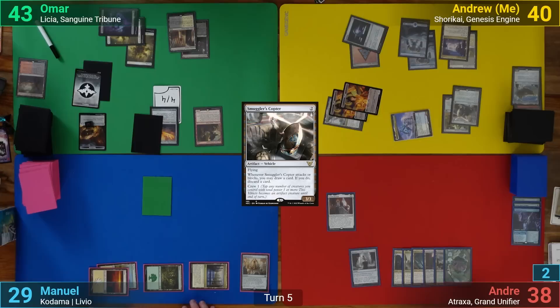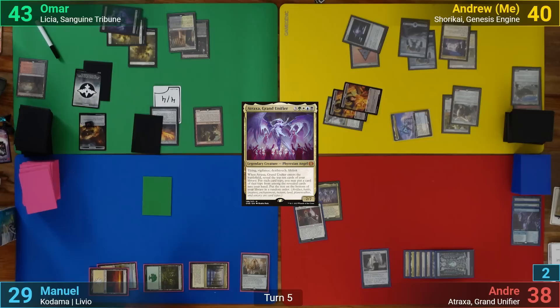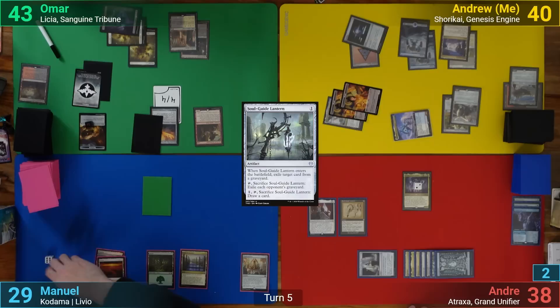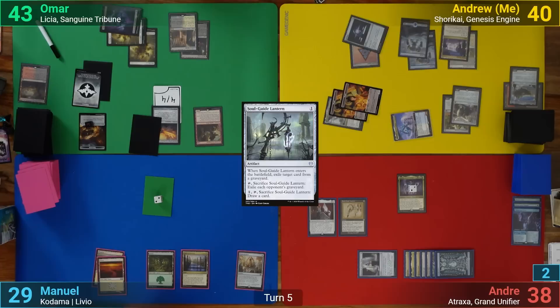Andreas draws and plays an Island. He then casts an Atraxa and gets to keep a Soulguide Lantern, Faceless Butcher, Planes, and Infernal Offering. With his one mana left, he casts a Soulguide Lantern and exiles Karn from my graveyard. We also remember the Noble Heritage trigger, which puts two +1/+1 counters onto Atraxa, and Manuel takes the deal as well, putting two +1/+1 counters on the face-down Livio. With nothing else, he passes.